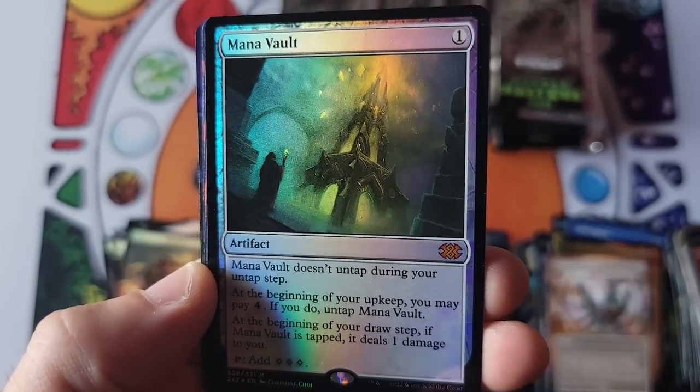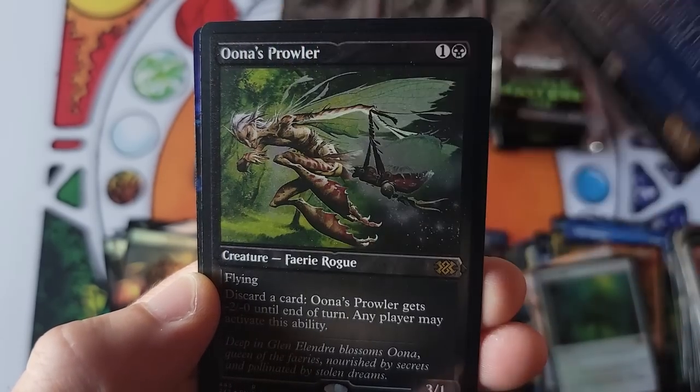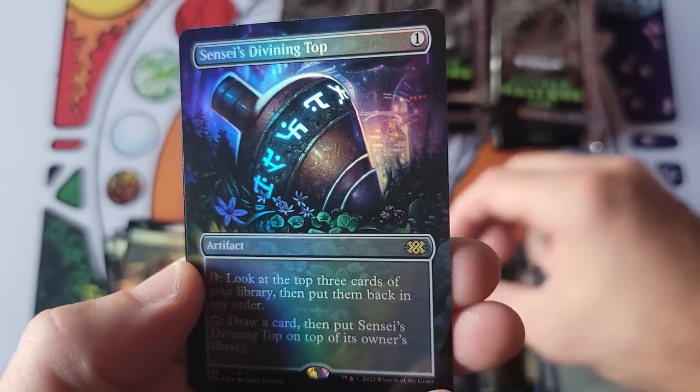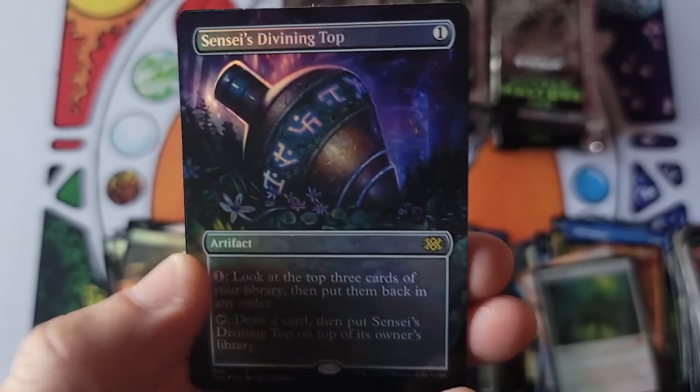Wizards of the Coast said 'hold my chalupa, Rudy' — Mana Vault coming in hot, Grand Arbiter, Urza coming in, and Sensei's Divining Top. That was a pretty good pack — foil mythic Mana Vault and a Divining Top borderless in foil. That was pretty solid.